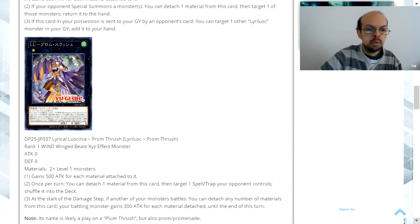Lyrical Lucinia Promal Thrush is a rank 1 wind attribute winged beast Xyz effect monster with 0 attack and 0 defense. It requires 2 or more level 1 materials. First effect: it gains 500 attack for each material attached to it. Second: once per turn you can detach 1 material from this card, then target 1 spell or trap card your opponent controls and shuffle it into the deck. Third: at the start of the damage step, if another of your monsters battles, you can detach any number of materials from this card; your battling monster gains 300 attack for each material detached until the end of this turn.